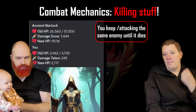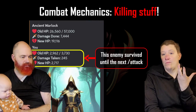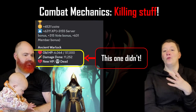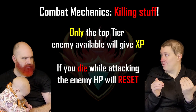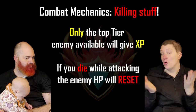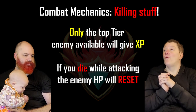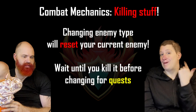Something we haven't actually talked about is how combat functions — what actually happens when you use an attack command? Using the attack command, you will do a certain amount of HP damage to an enemy that you've picked from the list. You will generally always be attacking your top-level enemy, because they're the only ones who'll give you experience points. You might occasionally change to a lower-level enemy for questing, but if you change enemies, your current enemy goes back to full health.